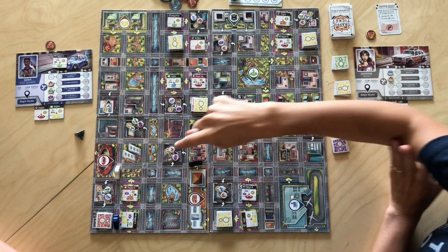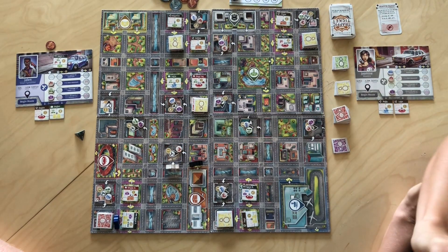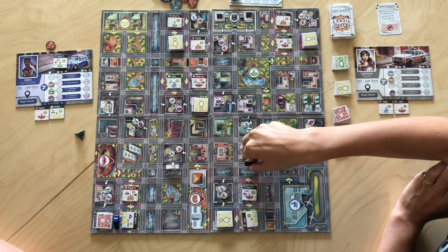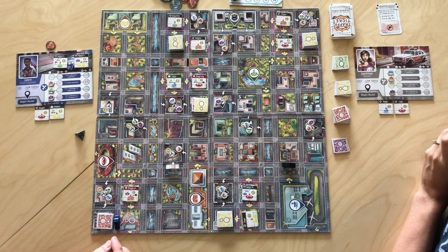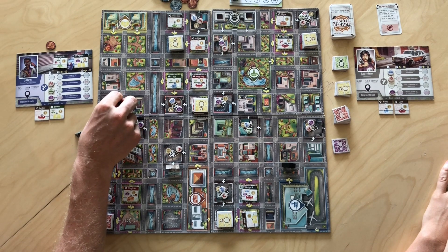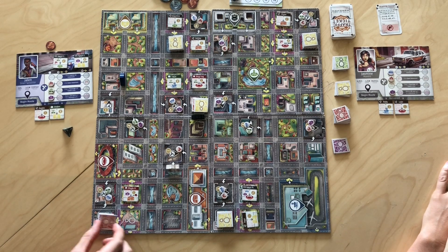Bailey's turn: since she has no passengers, she gets an upgrade — moving three spaces to buy a luxury upgrade for one coin. Then she heads toward the stadium with Luke. She moves to five total, speeding one, and rolls — it's safe. Brady's turn: he spots Agent E going to luxury streets, moves three spaces to drop off Agent E. Agent E is a passenger type with a multiplier — two coins times the number of agents delivered including that passenger. This is the first, so that's two coins.